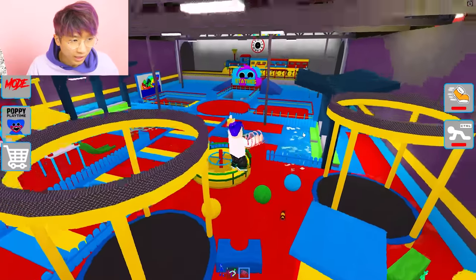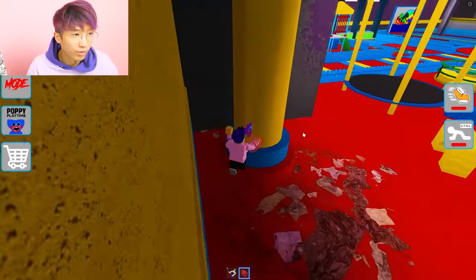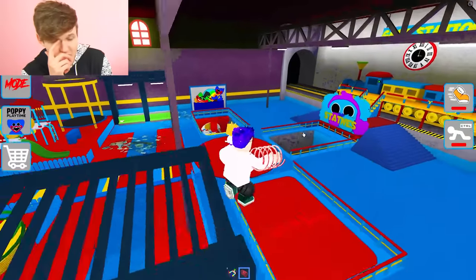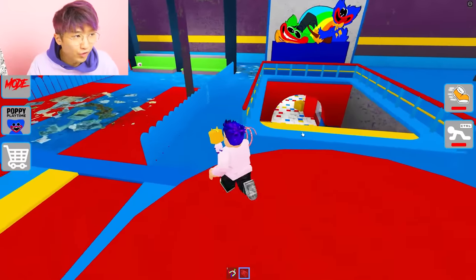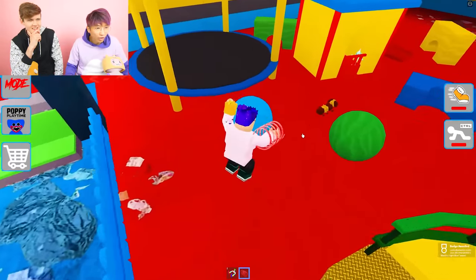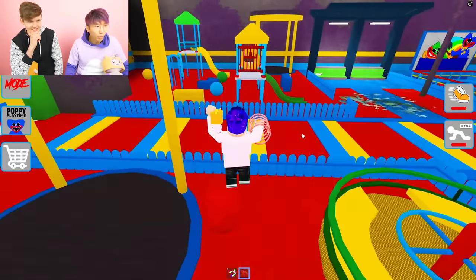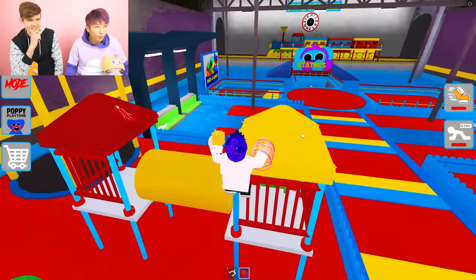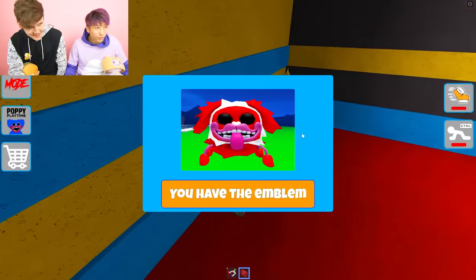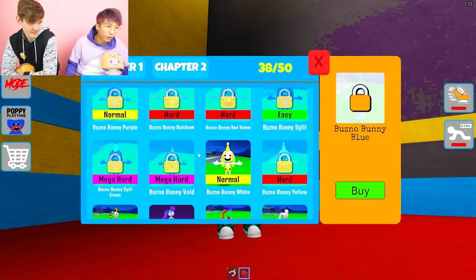There must be a lot in this area we did not see. Were there other ones in Whack-A-Wuggy that we missed? Let us know in the comments. This one right there! Justin's got this one in the back — I'm zooming and booming. Let's see what we got left — Bunzo Blue Bunny is literally the first one we're missing. Bunzo Red — there's still 12!